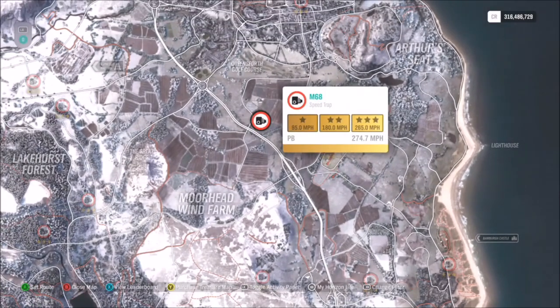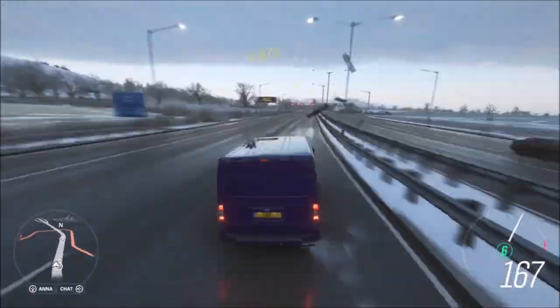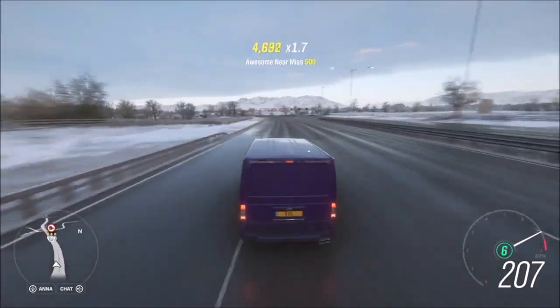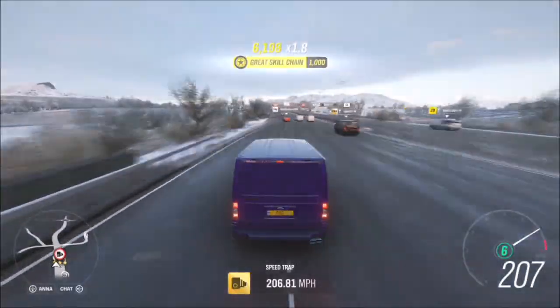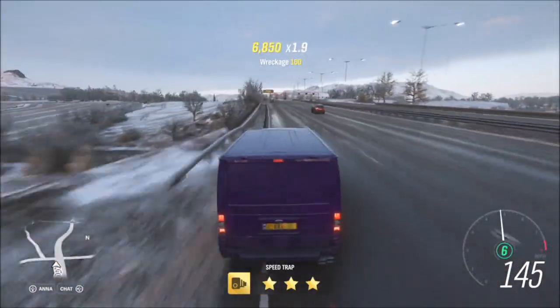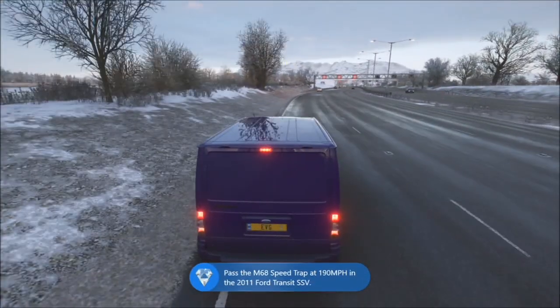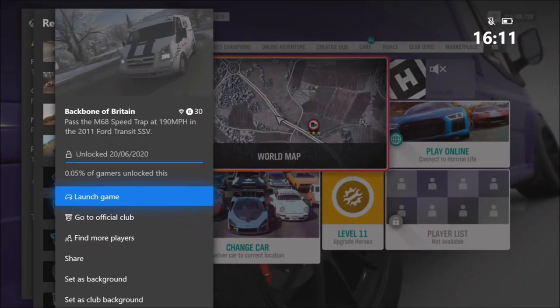The M68 Speed Trap is located on the motorway towards the back. I started quite far back, in between the two tunnels at the beginning of the motorway, but you don't actually have to start that far back. I'm fast-forwarding the first bit here as it would be unnecessary to watch. This van will happily sit at over 200 mph. It's a really easy challenge and takes less than a minute. You will need to tune the van, and you're welcome to use the tune I showed, which will easily surpass 190 mph and get you a nice 30 gamerscore.